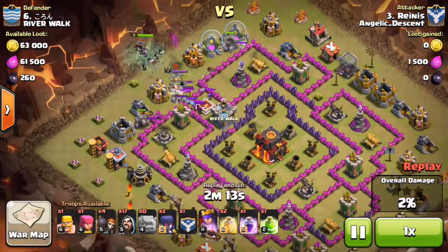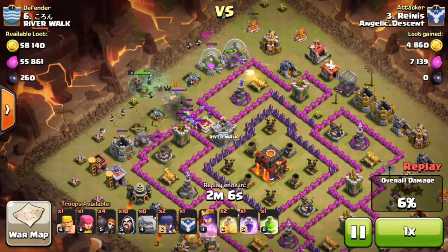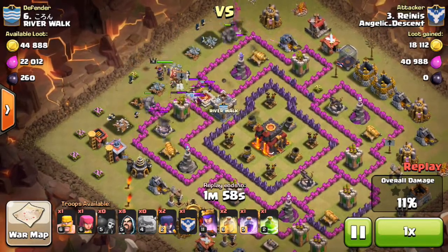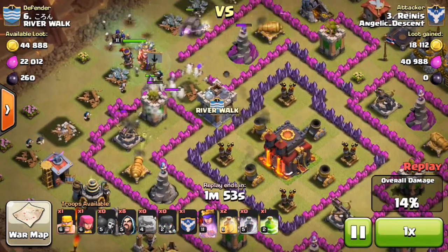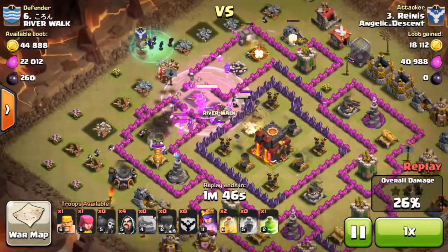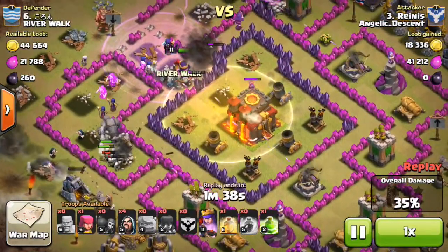They drop down three golems, then he drops a witch, his queen, and spreads out his wizards to take out the sides of the base. He then drops the clan castle and some more witches to go into the center. The spells he brought are two healing, one rage, and one jump spell. He uses the first rage spell and most of the troops enter the rage and start taking out the center.